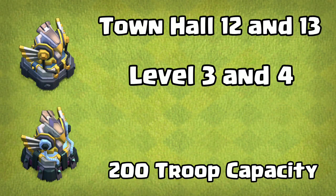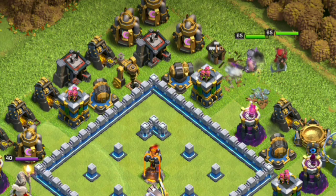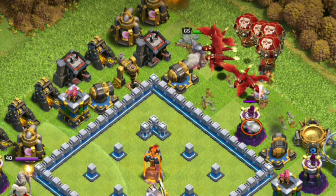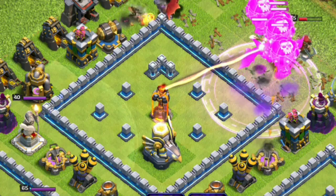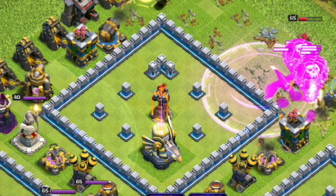Let's take an example: when going against a Town Hall 12 with a level 3 Eagle Artillery, it activates at 200 troop capacity. If you deploy your Barbarian King, Archer Queen, 6 Dragons, and 4 Balloons, the Eagle Artillery will not activate. Both heroes equal 50 capacity, 6 Dragons equal 120 housing space, and 4 Balloons equal 20 housing space, totaling 190. But if you then drop a rage spell, that adds 10, making it 200, and the Eagle activates.